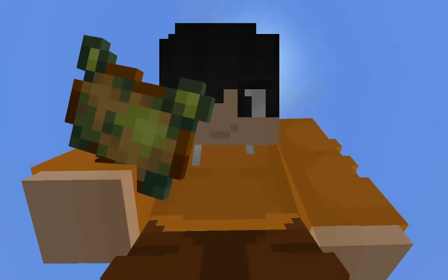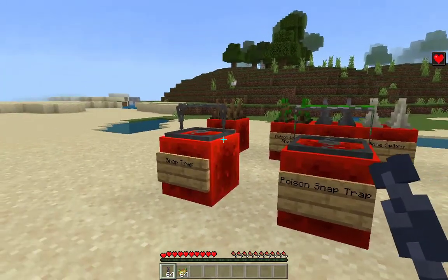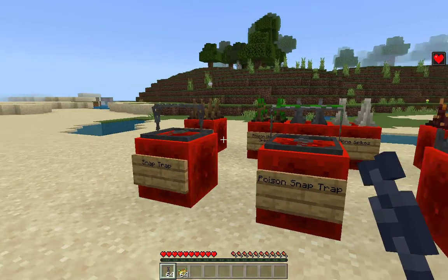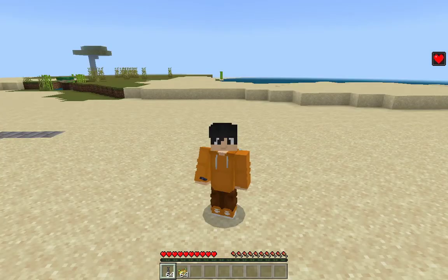You know why I'm holding a poisonous potato and a chain in my hotbar? Because these two items are fundamental to make sure Happy's Traps works its traps in your Minecraft Bedrock world, and we're going to be looking into that right now.